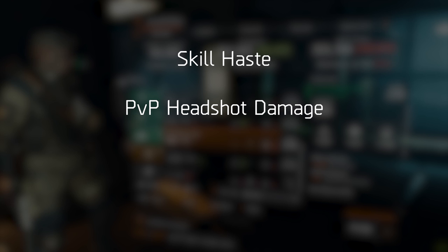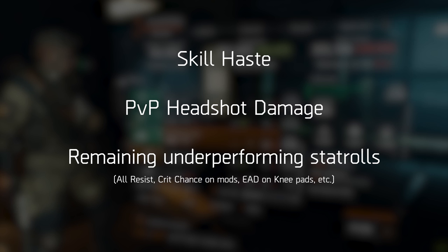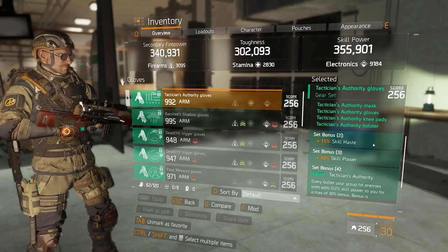I have three major topics I want to cover. The first one is skill haste — I believe skill haste is going to overperform very heavily in 1.8. The second is headshot damage in PvP, which I think is currently underperforming. And last, I want to look at the remaining underperforming stat rolls on gear, such as enemy armor damage on the kneepads, crit chance on gear mods, and all resist rolls — things you typically never want to pick.